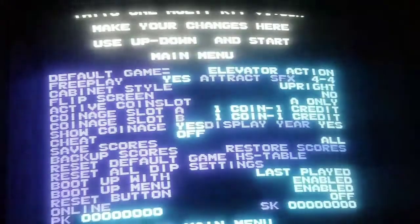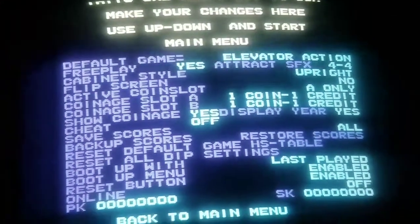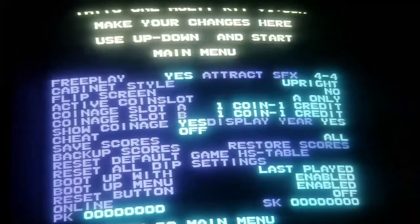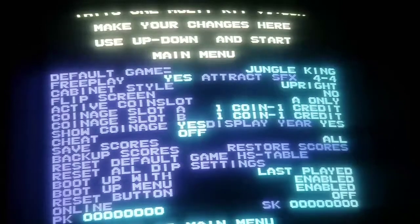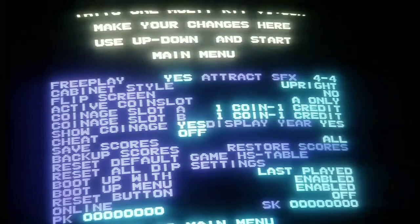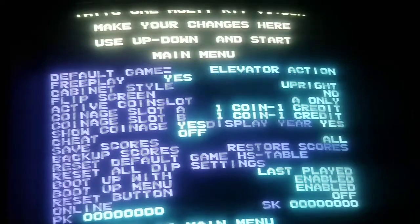We're gonna go into the main settings. You can kind of see the bottom of the screen - you can set your default game and put it to whichever game you want to have turn on. I like to choose elevator action, I like to have free play on, and I like to have the attract sounds. You can turn them off, 25%, 50%, or 100% of the time.